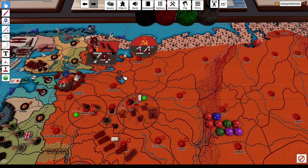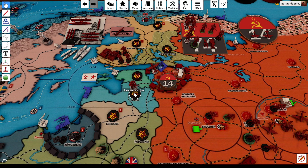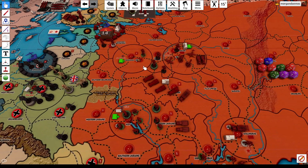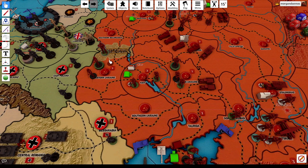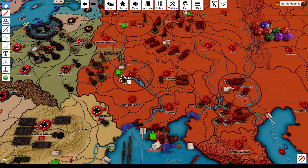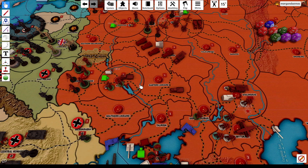The airport in Estonia will go back into Leningrad. The airport in Latvia will go to northern Belarusia. The infantry in Smolensk will go to Belarusia. Five infantry go from Kiev to western Ukraine, as do two militia. We'll add five infantry from east Ukraine. The motorized in eastern Ukraine will go to Kiev. The militia from eastern Ukraine will go to Kiev.